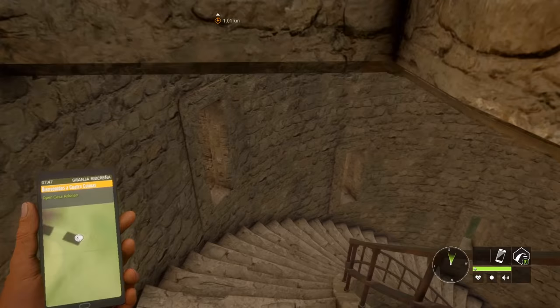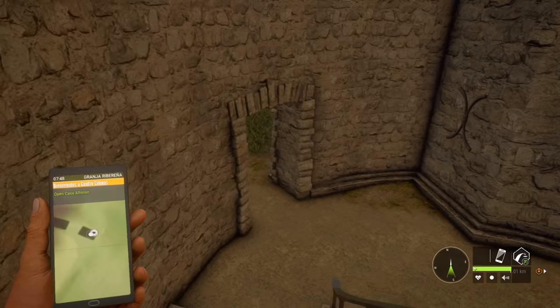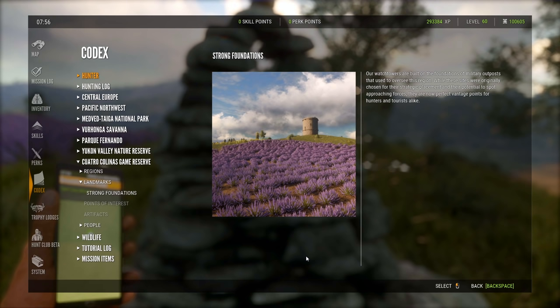I mean, we have seen this before. This map is beautiful, but there's no map they've released which isn't, in my opinion. The maps themselves have all got their own special little thing about them. Our watchtowers are built on the foundations of military outposts that used to oversee this region. While these sites were originally chosen for their strategic placement and potential to spot approaching forces, they are now perfect vantage points for hunters and tourists alike.